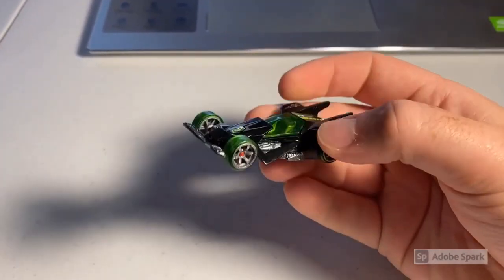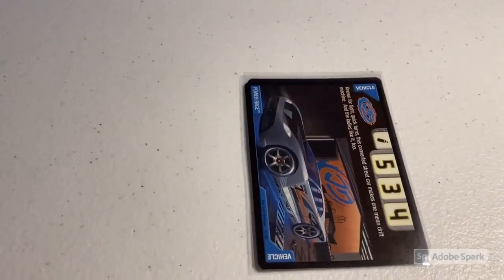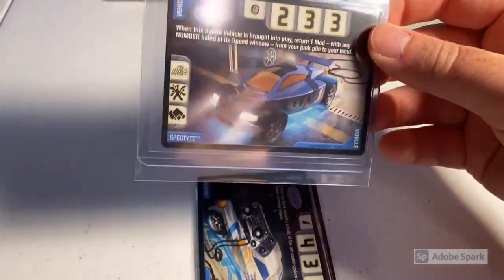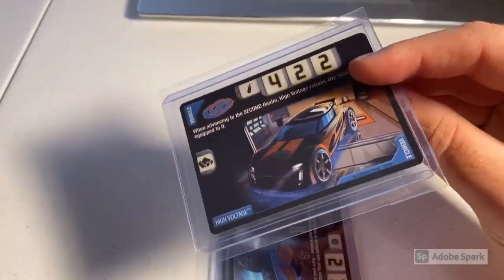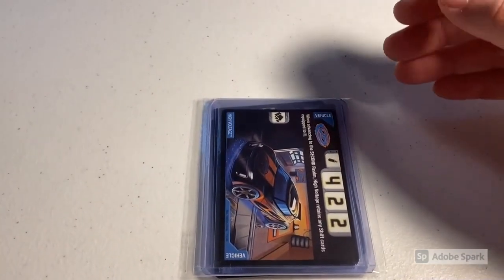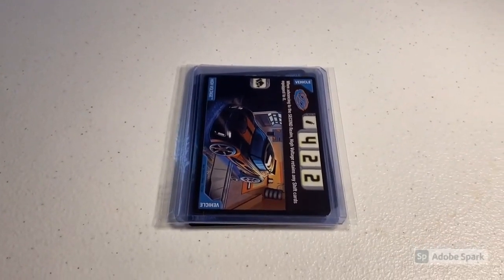Next up we sold a loose mint CM6 RDO 6 — $10 plus $5 shipping, so $15 even. Then we sold a lot of six different Acceleracers vehicles, all pretty rare tech vehicles: Battle Spec, Power Rage, Drift Tech, Baseline, my last copy of Spektite — I'm finally out of stock on that after having about five — and the High Voltage we just pulled in the recent pack opening. We are now out of stock on both Spektite and High Voltage. Total on this order was $74 even.